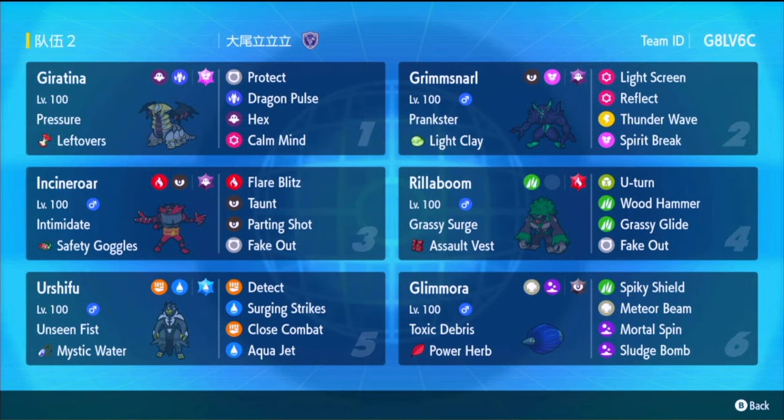This team was created by someone — I'll link their Twitter account. The plan is you get some poisons with Glamoura early on. Mortal Spin or your Toxic Debris activates, or you get some Thunder Waves with your Grimmsnarl, and that will double the power of Hex on those targets.